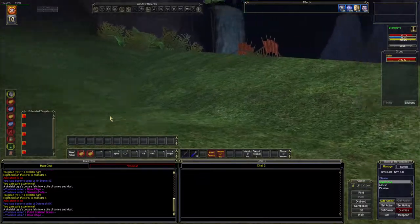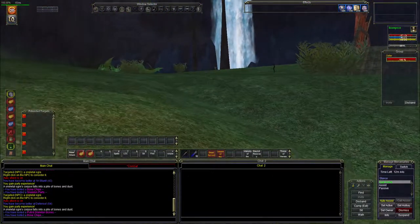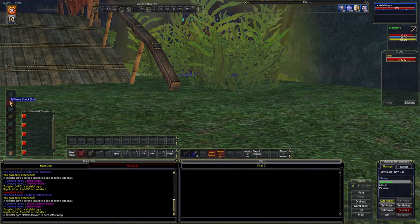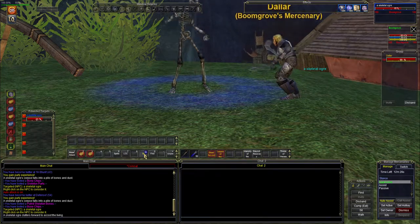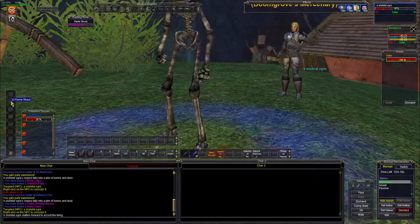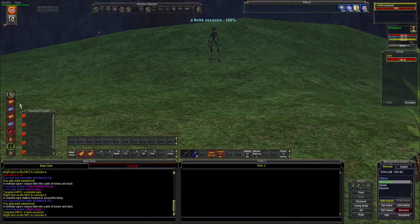We're still sitting at about 873 mana pool. We'll cross that bridge when we come to it — those guys are pretty close. There is one mob right here. Come on mercenary, do some more damage — I wish I had a haste spell for you. There we go, good nuke, but we're low on mana. Another yellow.